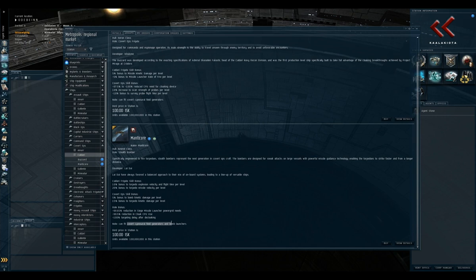Stealth bombers can also use bombs, which will be covered in more detail later due to their complexity. Bombs don't require you to lock a target — you move your ship in the direction you want to fire, press the bomb button, and a bomb flies out 30 kilometers from the front of your bomber. Anything within a 15km radius of the bomb takes damage, modified by the signature radius of the ships hit. Frigates take less damage, but if ships have their microwarpdrive on and their signature radius is larger, they will take considerably more damage and likely pop.